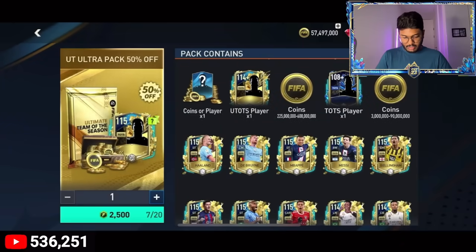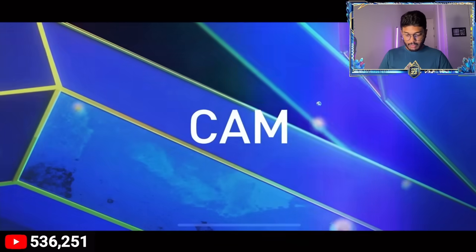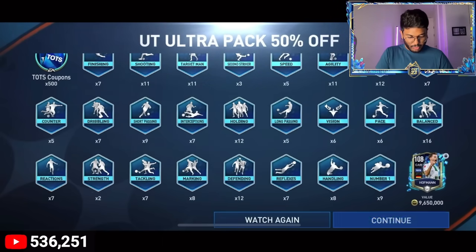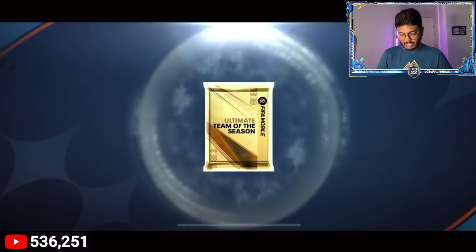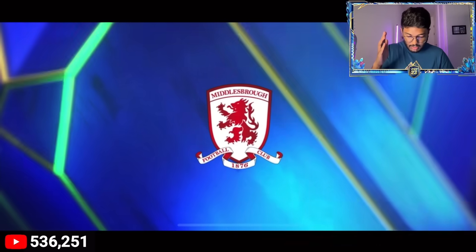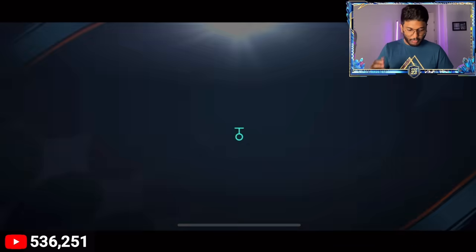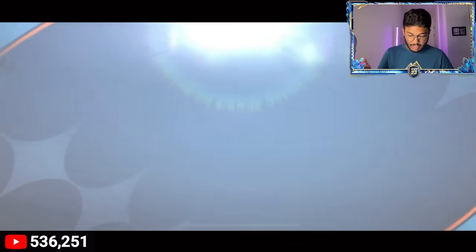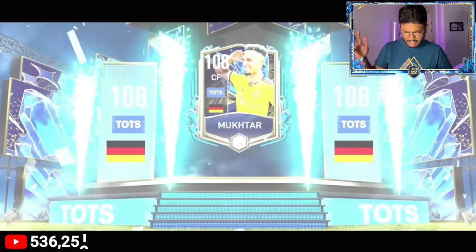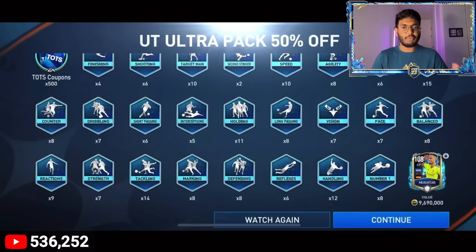Three more packs left - walkout! Germany CAM, Marco Reus? No, it's Hoffmann - too many troll packs. 10 million coins for him. Pack nine - walkout again! England striker - Hurricane? No, they gave me some random dude from Division 2 of England, nobody wants Agbom from a 2005 FIFA points pack. Final pack - walkout, Germany send forward - Muktar from MLS. All the players packed today are random dudes, nobody good except Alisson.